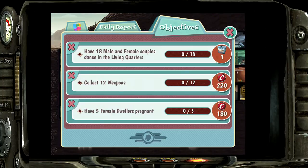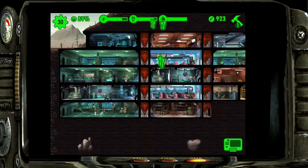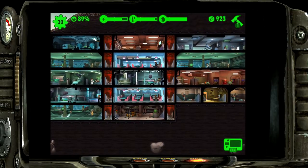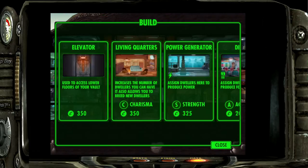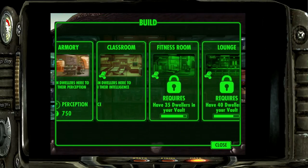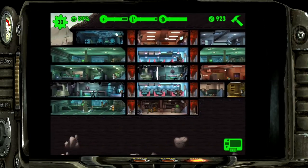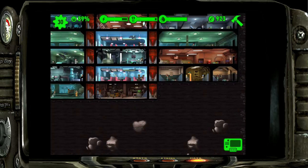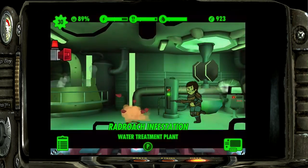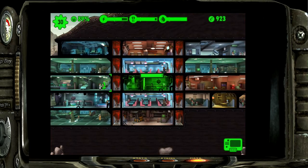If you ever get a lunchbox objective, really focus on it. For the 18 pregnancy objective, my vault can't sustain that all at once right now, so you'll slowly build that up. We'll also be building out the intelligence room, figuring out the best layout as we go.